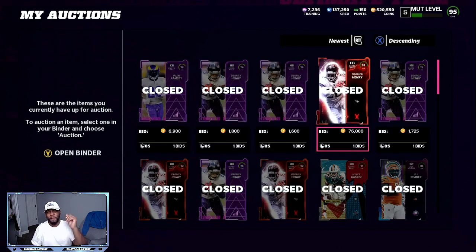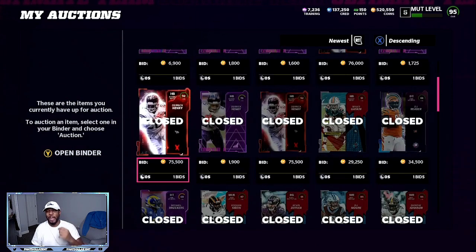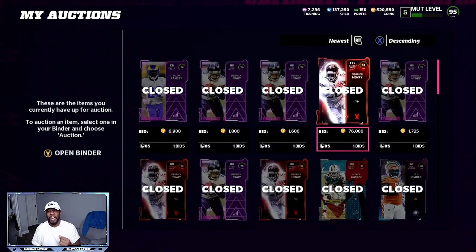You can see my Derek Henry right there at $76,000 coins. We got another Derek Henry at $75,000 coins. Now today, you're going to be selling Derek Henry around $65,000 to $66,000 coins, but you're going to be sniping the 90 overall pieces for about $14,000 to $17,000 coins — so $14,000 to $15,000 each, totaling $60,000 coins at the most. You can get better snipes if you spend about 10 minutes on the filter.